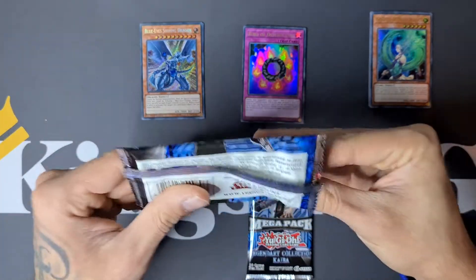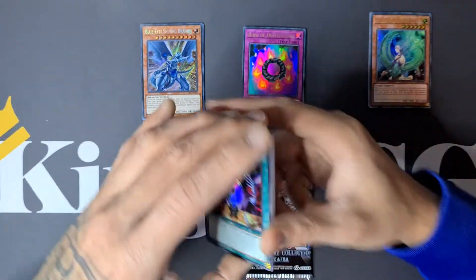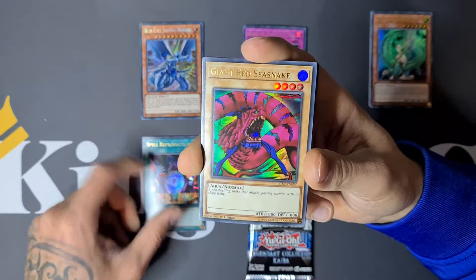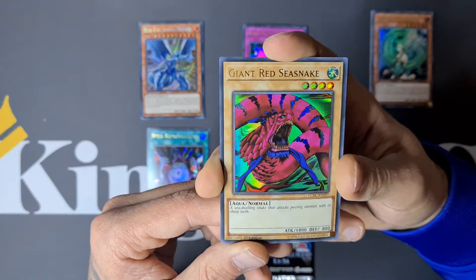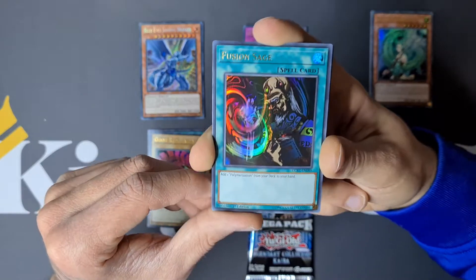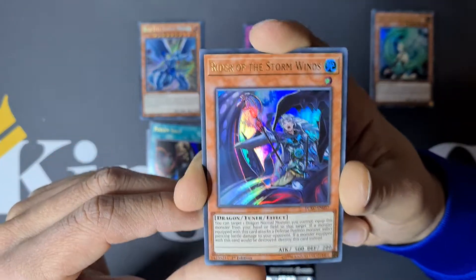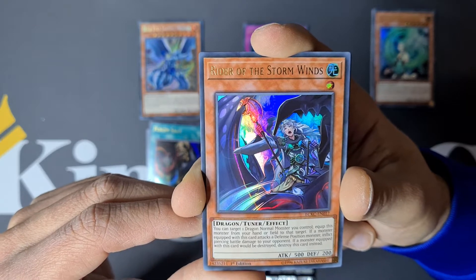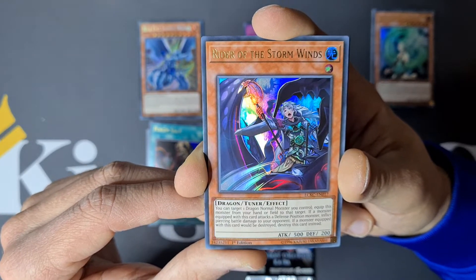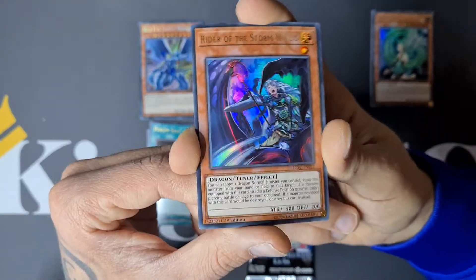I'm really happy with my choice for this set to open — this is the first opening of the year! We have Spell Reproduction — so cool to see these cards. Giant Red Sea Snake. We have Fusion Sage — add one Polymerization from your deck to your hand. We have Rider of the Stone Winds: target one Dragon Normal monster you control, equip this card to it. If a monster equipped with this card attacks a defense position monster, inflict piercing battle damage to your opponent. If it would be destroyed, destroy this card instead. I also have the feeling this is Blue-Eyes support. Thunder Dragon!